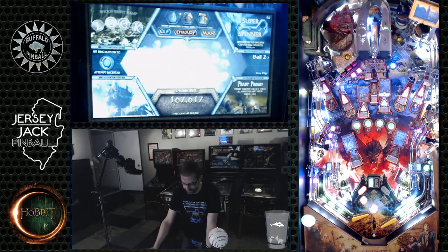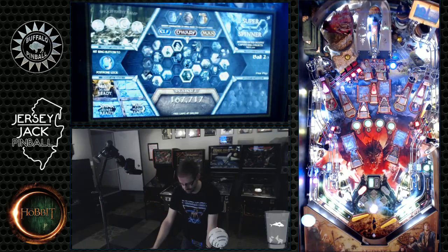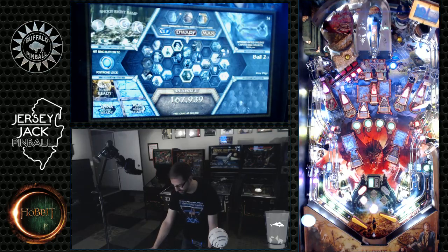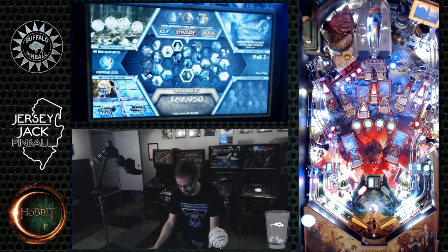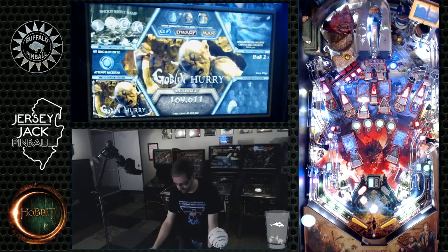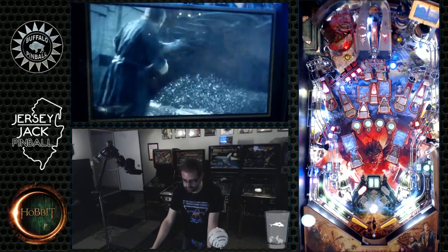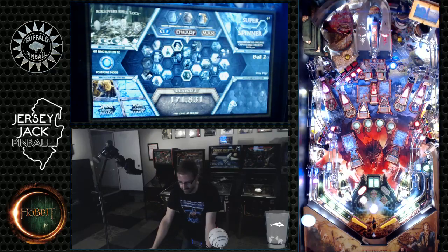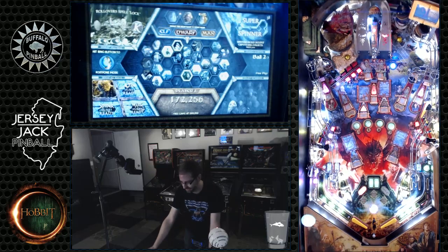Let's see if we can pass this over. Almost got the backhand on the fly there. Alright, we're trapped up. I'm going to try and backhand that hole there. Nope, bounces out. That's another ball locked towards Smaug. One more ball lock and we will have that. We don't want Smaug though — we want Into the Fire.